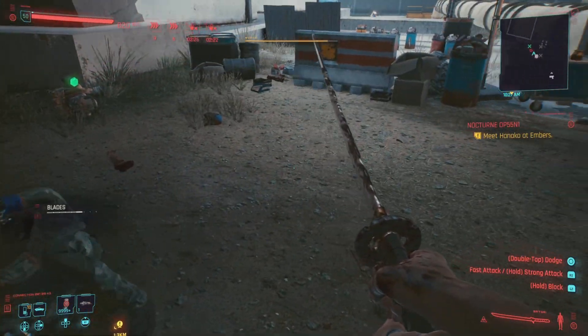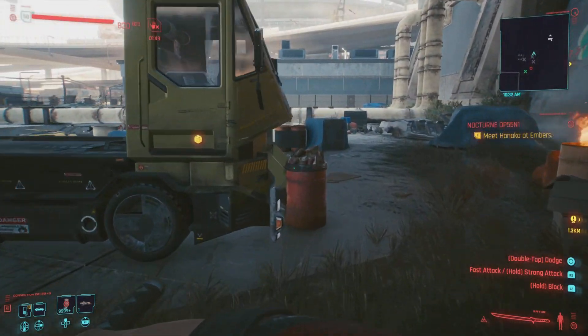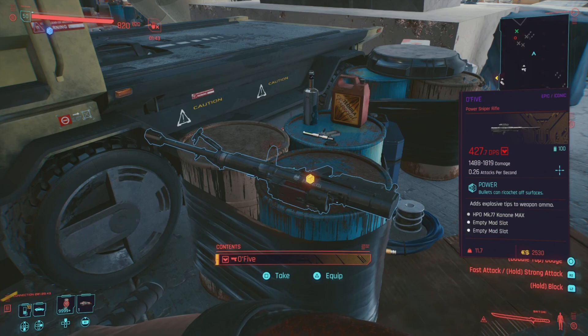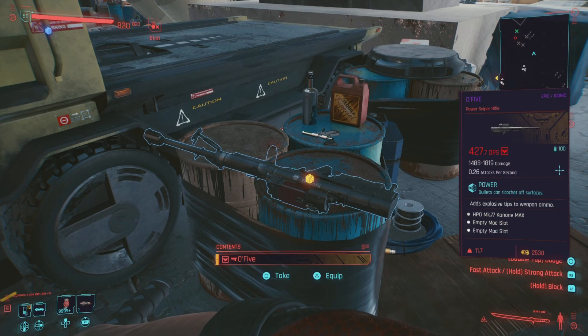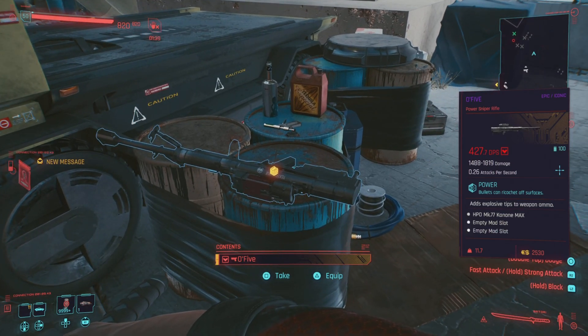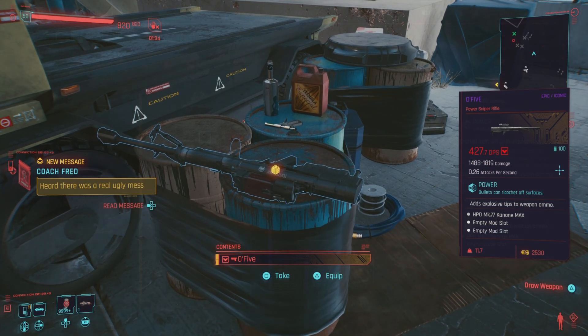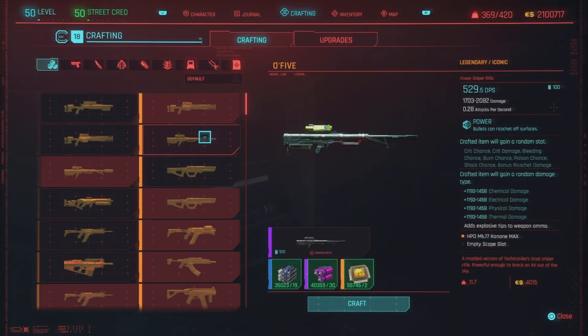Had to take out some more guys during this mission, but once you return, there is your O5 power sniper rifle — epic and iconic. That means it's time to upgrade. We're going to head into our menu and upgrade this O5 weapon into the legendary iconic version.